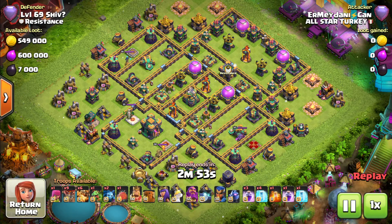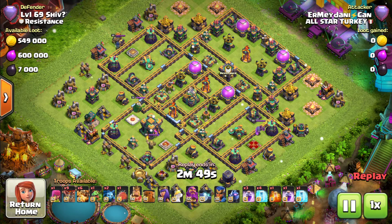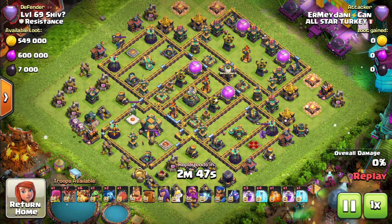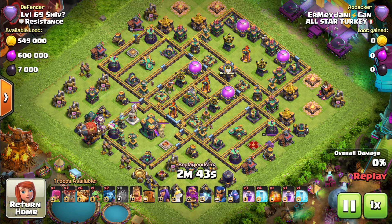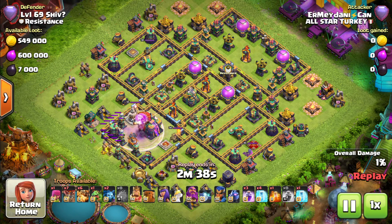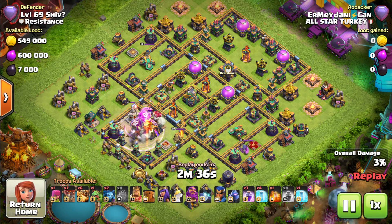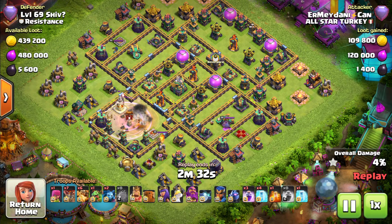The final attack is on Level 16 Shiv from the Resistance clan. It is another different kind of box base. He decides to send in the blimp early to take down the town hall. He drops the rage — will the blimp reach the town hall? Yes it does, and it takes down the town hall as well, along with the tesla. The grand warden would be healed up by the builder hut.